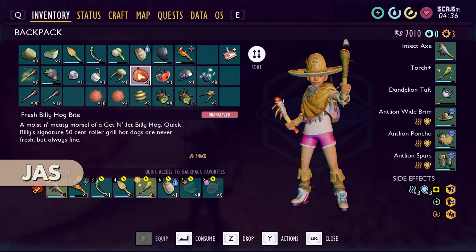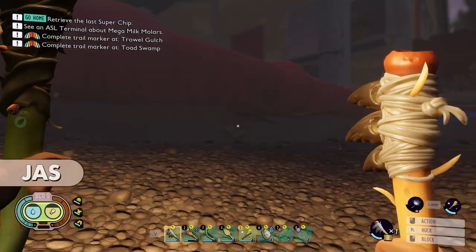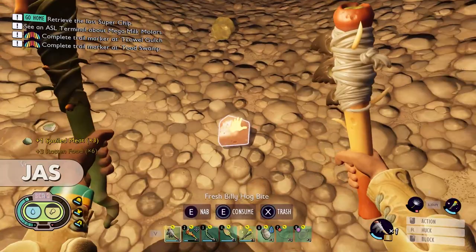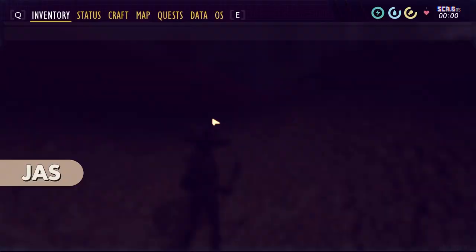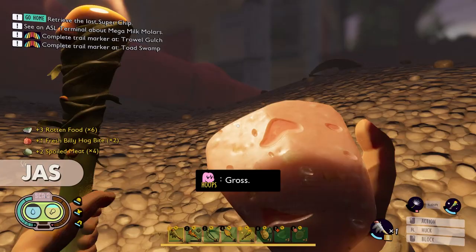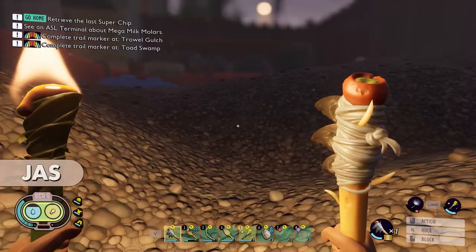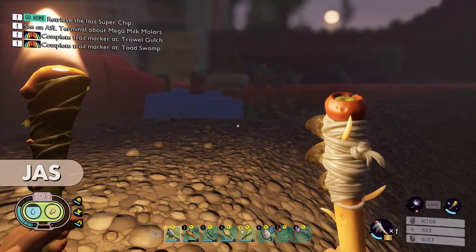Wait, we've never done a billy dog this entire time. You've never had a billy dog? We've never broken it with the axe. There's a research station over here. Chat, you're right — I should equip that. If I equip the dandelion, I just hold shift? Yeah, shift.